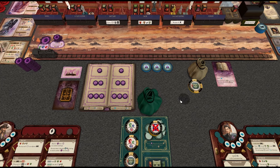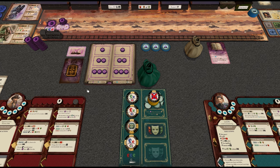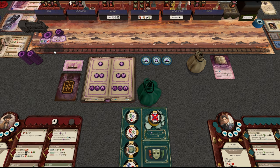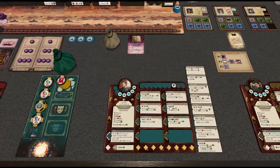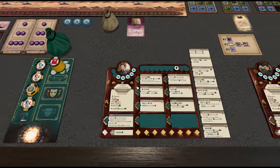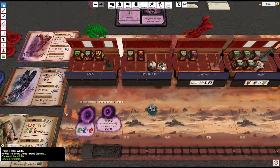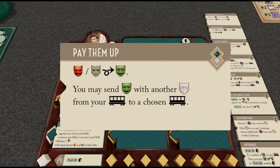Let's draw a token — it is another base thing and this goes up one more. Now this next character has push zero. He's over here and has the ability: you may send a happy person with another person of any type from your cart to a chosen cart, and we can make an angry person happy.